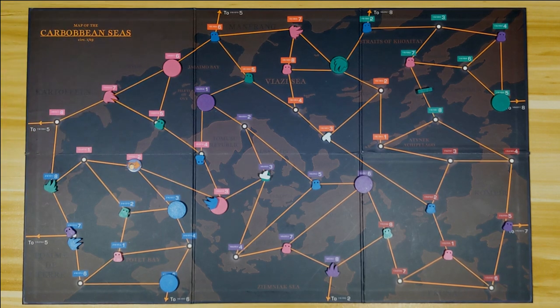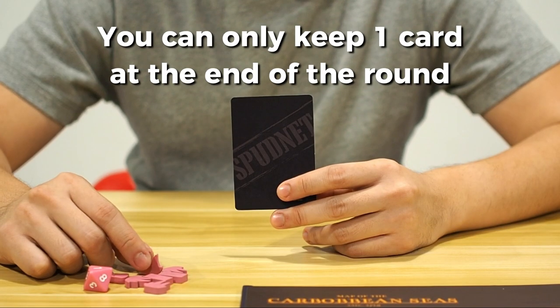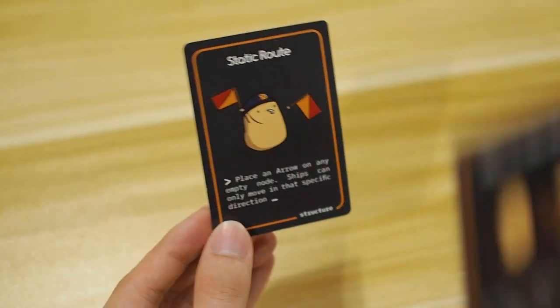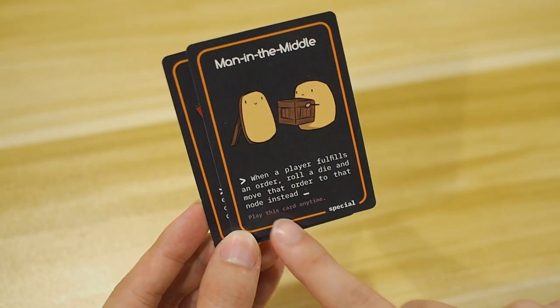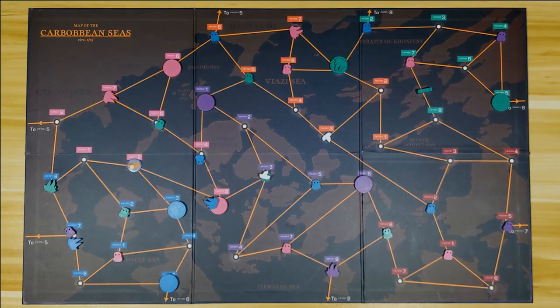We will touch on ship collisions later. Once the last player ends his turn, the action phase is over. Discard all used cards — you can only keep a maximum of one card at the end of the round. Another point to note: there are cards that can be played on your turn and cards that can be played at any time. You can see it written below in the card description. We have just finished a complete round.